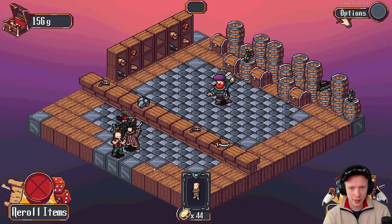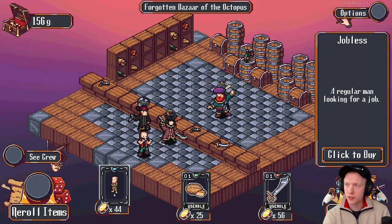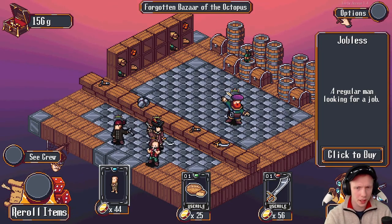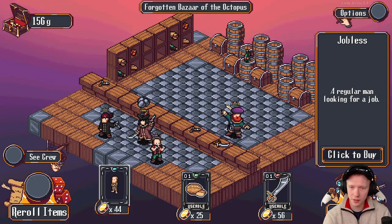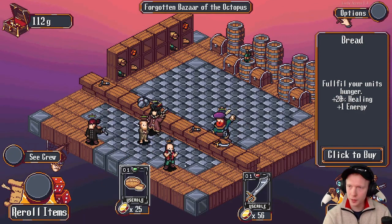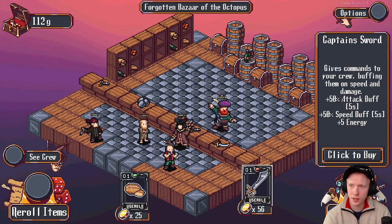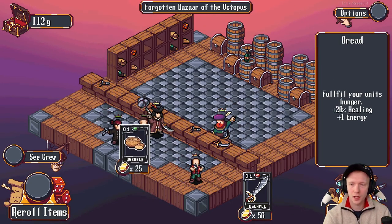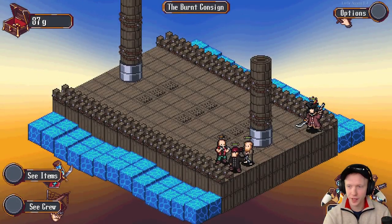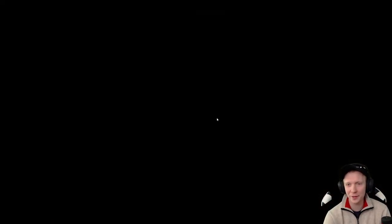Alright, so we're at the shop here. We can buy a human — jobless human, regular man looking for a job. We can get a different item down the line that lets us assign a job to them. This is a usable combat item: fulfill your unit's hunger, plus 20% healing, plus one energy. This one is an attack buff, but it's very brief. I think I'll buy the heal for now. I don't know how long I'm gonna last here. I got one run that lasted like 15 minutes, but everything else was like less than five.